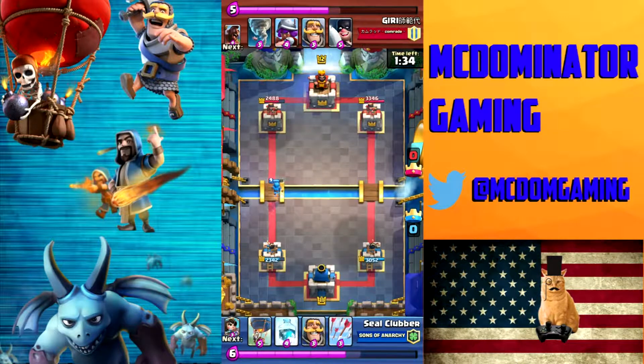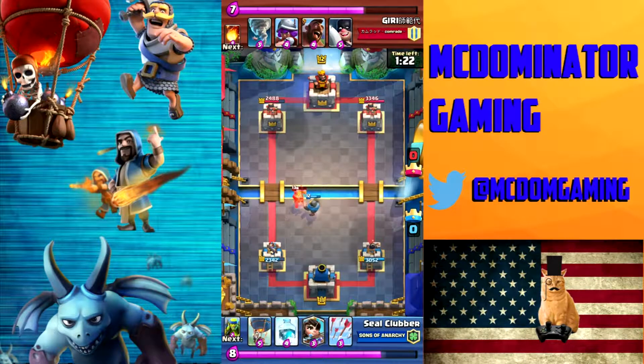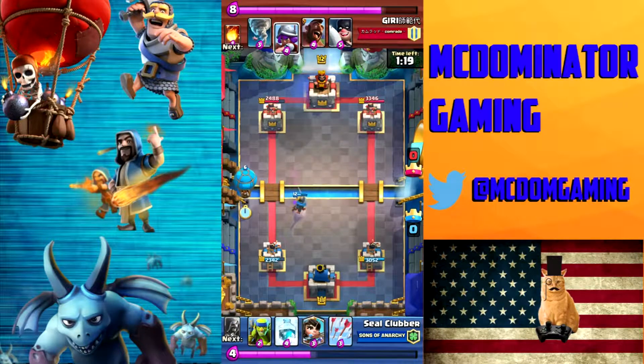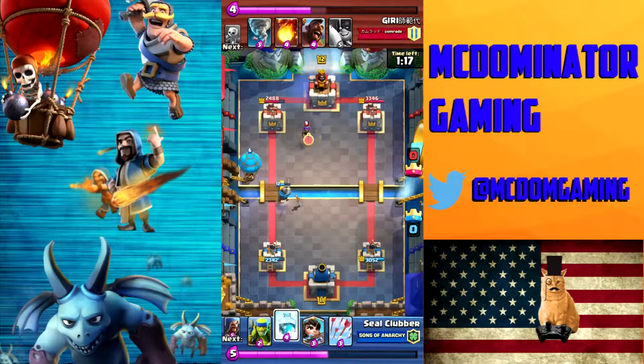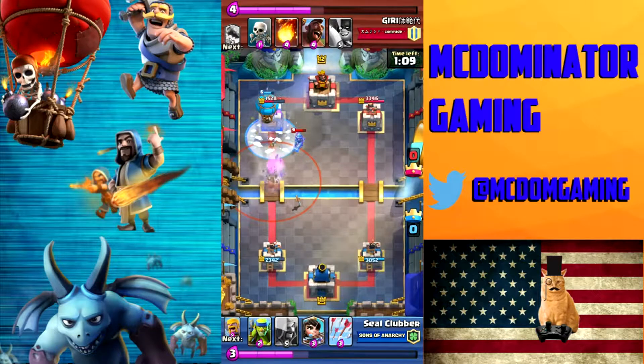I'm just going to let my Wizard go off on his own, see if he can get some damage, and let him die. I drop my Knight just to the right of center, because his Knight is on the right side of the bridge — he will pull over and mine will come back, getting an extra tower shot or two, so that'll help my Knight have a little extra health. I prep my Balloon to go with him, and I wait until the last second to freeze that Musketeer. He tries to use his Tornado and misses.